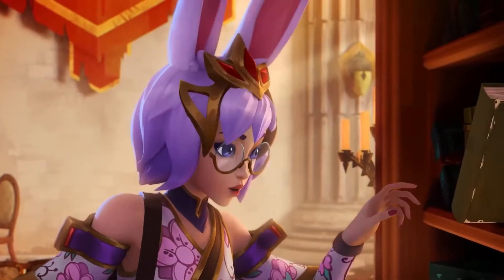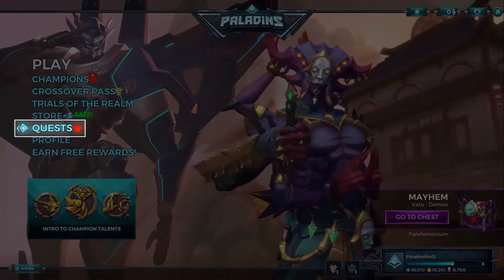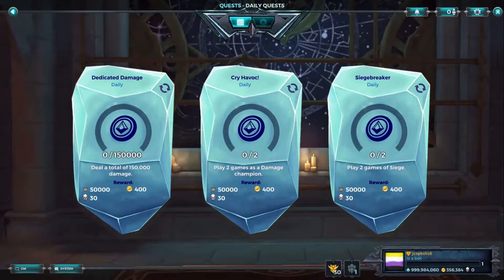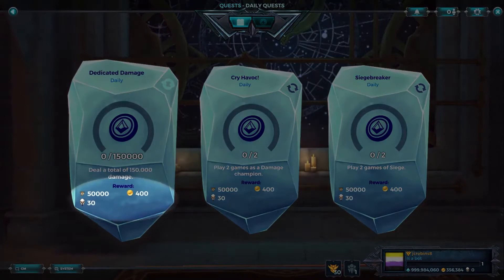There are a variety of ways to earn Bounty Coins. One way is by completing daily quests. Navigate to the Quest screen in-game and find your current quests — this screen will tell you how many Bounty Coins can be earned by completing each quest.